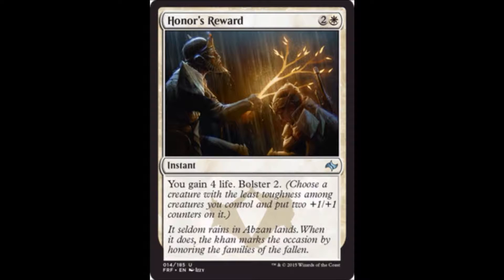Honor's Reward is one white and two colorless for an instant — you gain 4 life and bolster 2. If I'm not playing against a super aggressive burn deck, life gain alone isn't enough. But the bolster 2 is strong enough that it might make my deck just for that ability. It's going to be at least a decent sideboard card in limited, and in some matchups it'll have strength as a main deck inclusion.